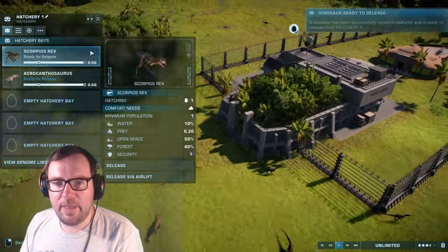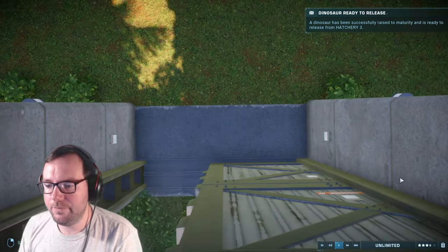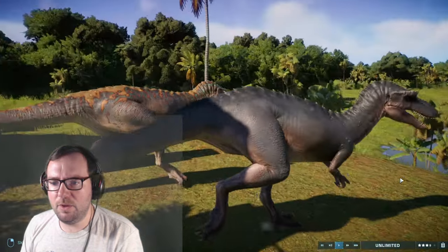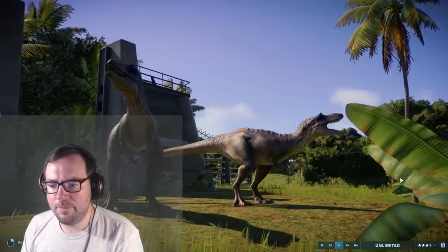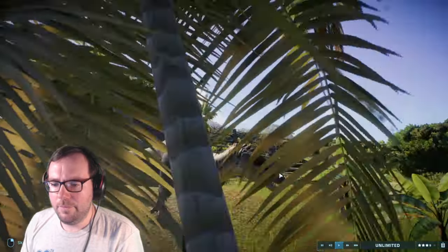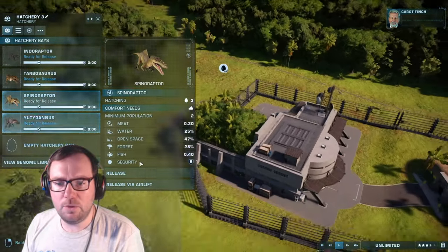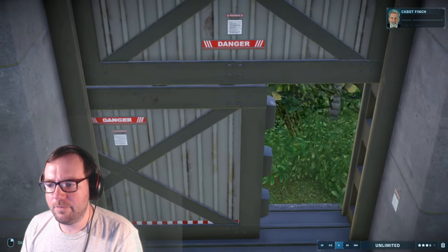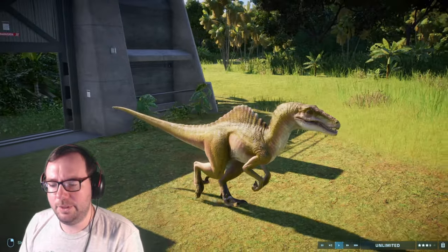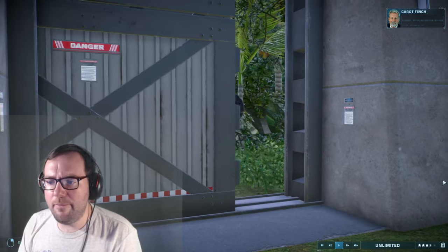Let's release Metracanthosaurus next. That's done. Moving on to Changasaurus — I think I only put two of them in here, yeah, two of them. That's Changasaurus taken care of. Moving on to Spinoraptor — all three of them will be put in, and Utyrannis, and that'll be all the medium carnivores.